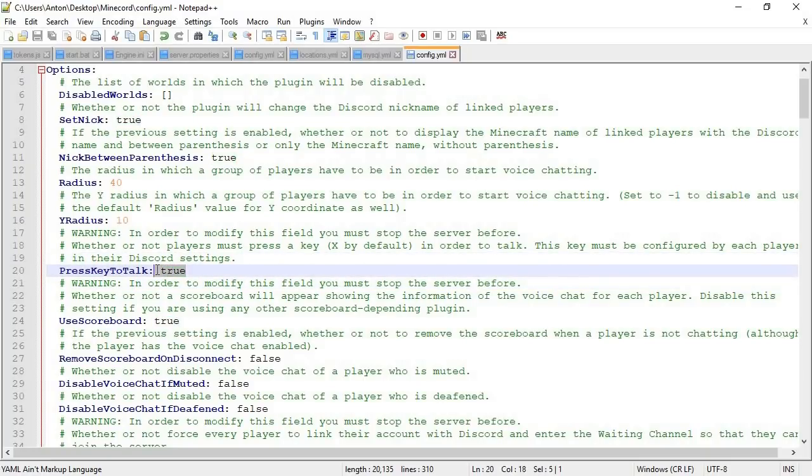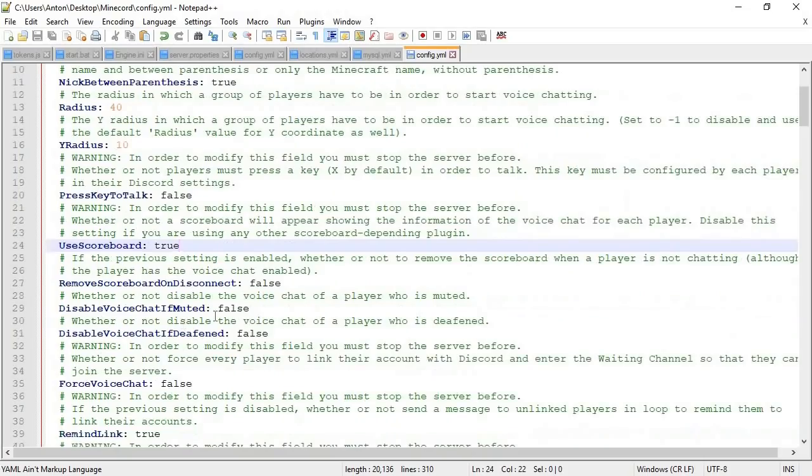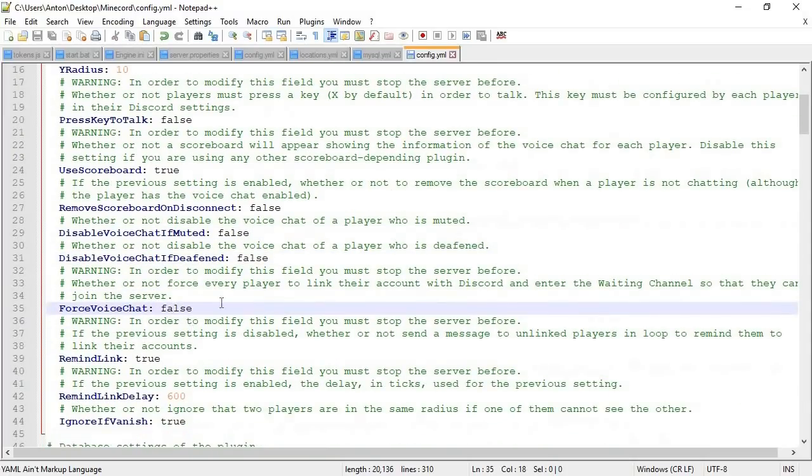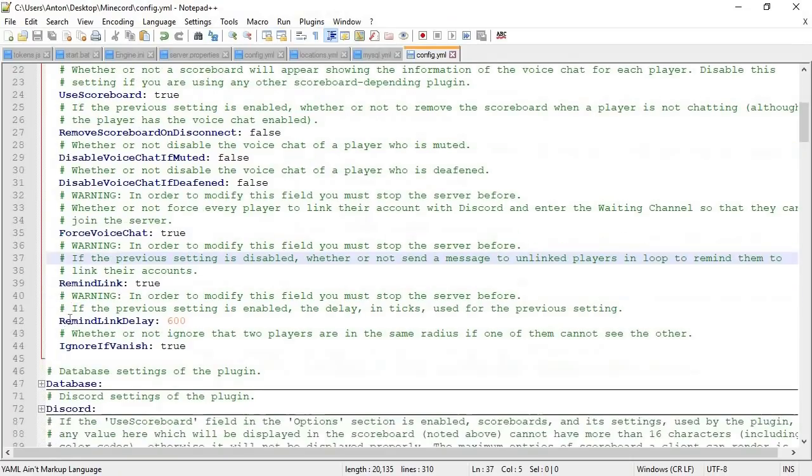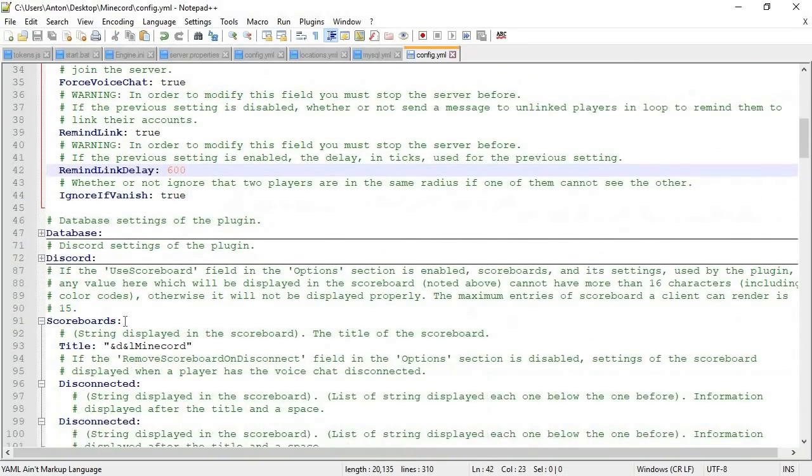Here we have push-to-talk — I'm going to put it to false because I don't like this being enabled in Discord. Then there's the scoreboard use option, remove scoreboard on disconnect true or false, disable voice chat if muted, disable voice chat if deafened, force voice chat — I want that set to true. Then remind link — if the previous setting is disabled, whether or not to send a message to an unlinked player reminding them to link their account. I'd leave that on true. Remind link delay is every 600 ticks. Ignore vanish is set to true, which is really important for staff.